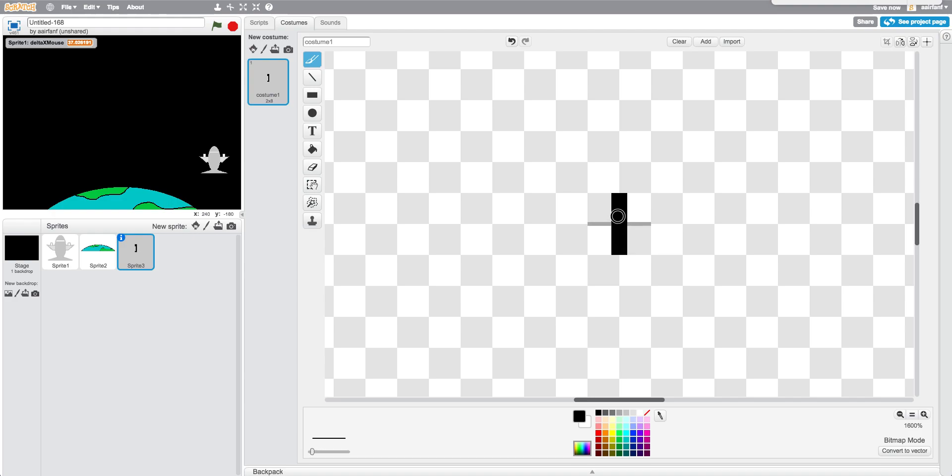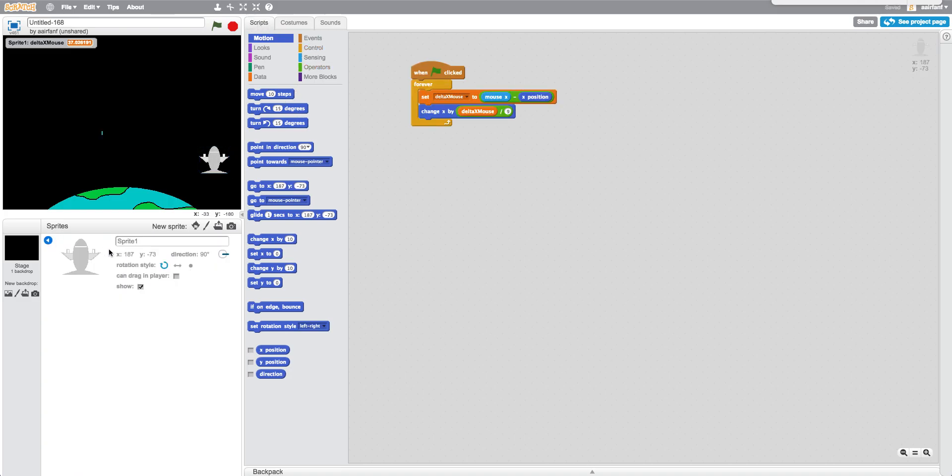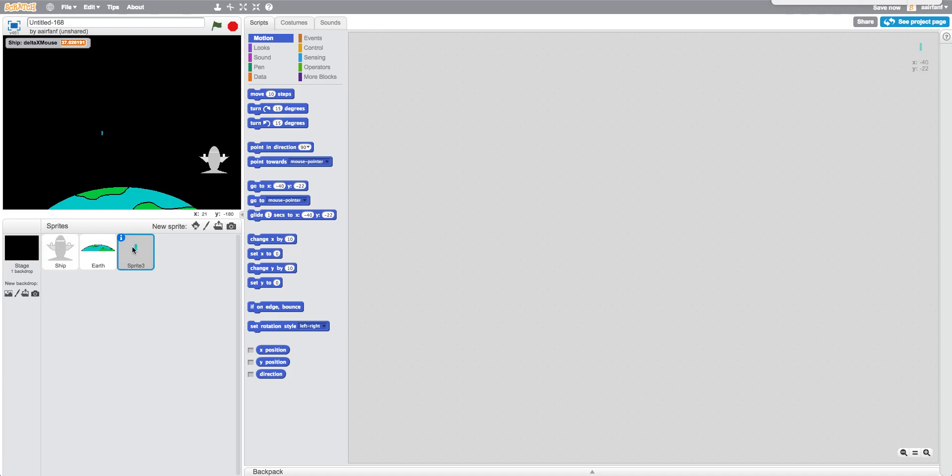We're just going to draw it — one here, one here, one here, one here — just draw it all the way down. Since the background is black, we're obviously not going to want to make this black, so I'm going to make it the same color as the earth's land, which I think would be pretty cool. Next, let's name all our sprites: this one is 'ship', this one is 'earth', and this one is 'bullet'.